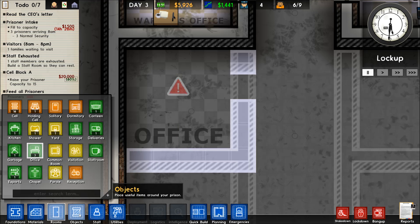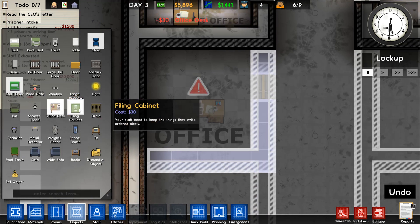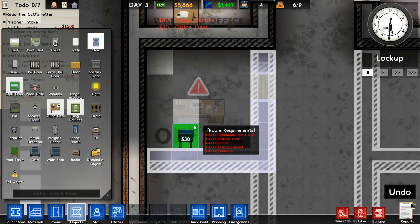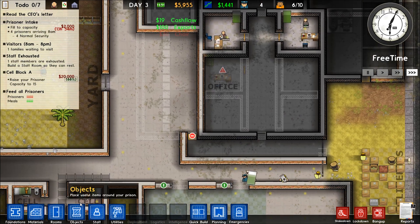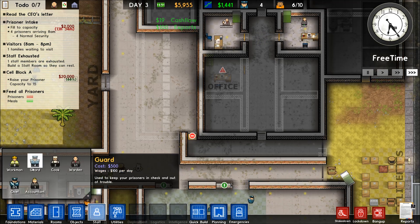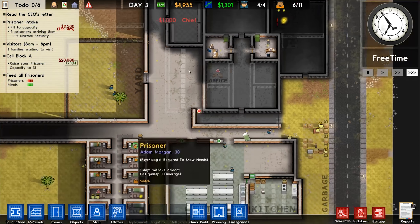We'll do an Office — I always forget where that is. Put it there and do Objects. We'll build it out with a filing cabinet and a desk on this side, and that should be good to go. Then we can hire the Chief, who will get his office here once they build it.